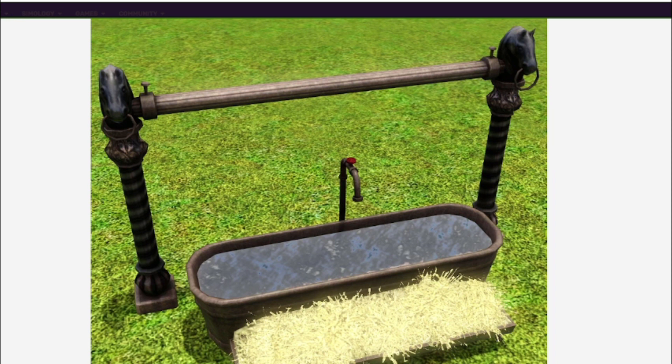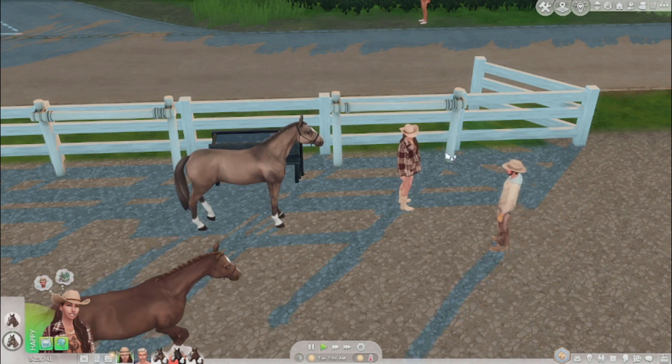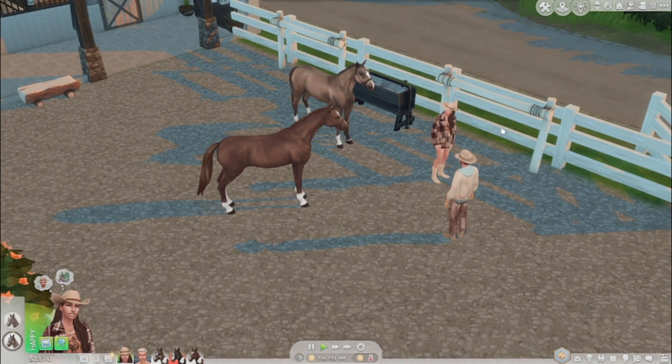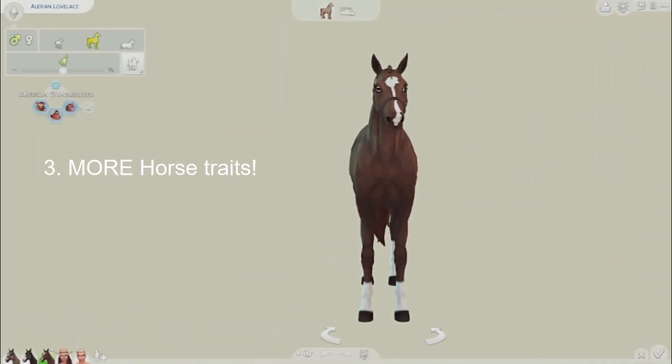I genuinely don't understand why EA didn't do this — they did it in the Sims 3, so I don't get why they wouldn't carry it over to the Sims 4. And they actually made hitching posts in the game, which is so infuriating. Why did you create them if we can't use them? It makes no sense. Modders, if you could come save the day once again and do what EA should have done, that would be awesome.